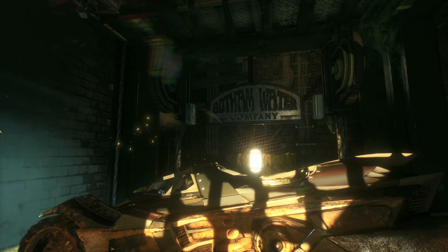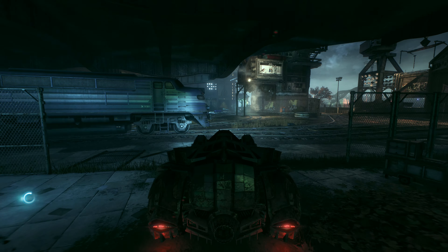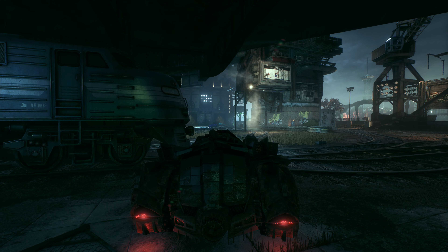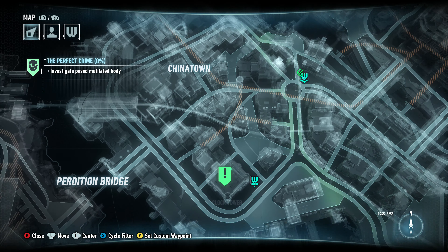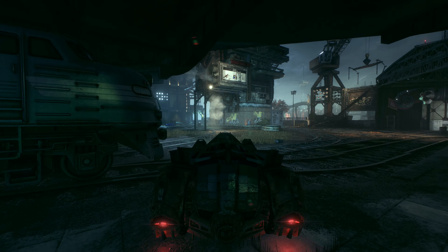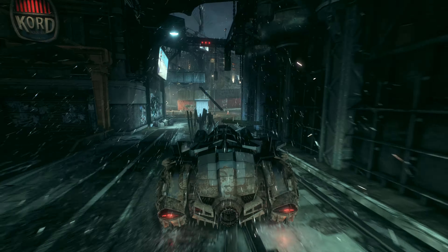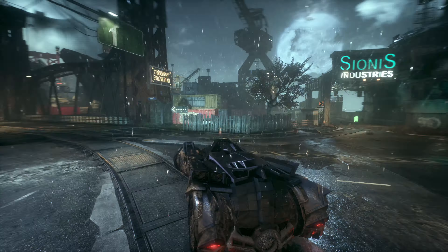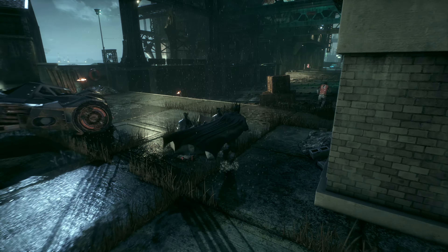We will now be going to that murder victim on the bridge. Someone killed, mutilated and posed a body on Merchant Bridge. There it is - to the left, just follow the road. By the way, that green dude - that's a Riddler dude. That actually opens up Riddler locations.